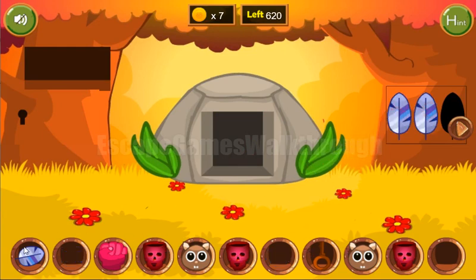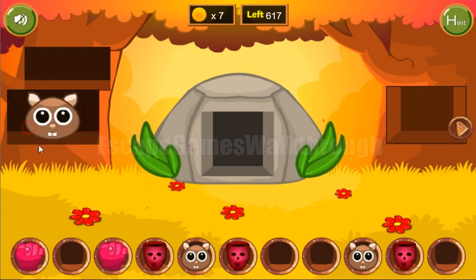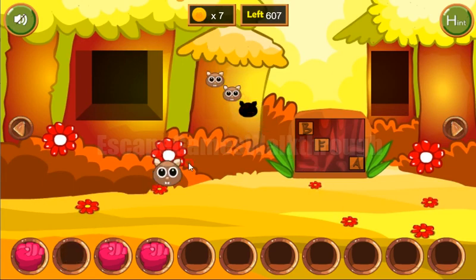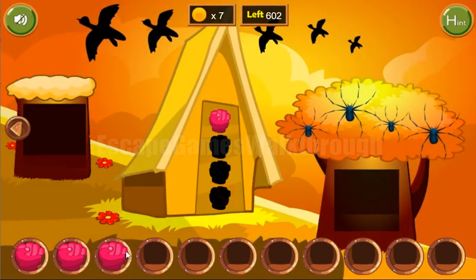Let's put three feathers here to get the fist, open this log, get the face. Three skulls go here to get the fist, and three cats also go here to get one more fist. Let's go inside this house.